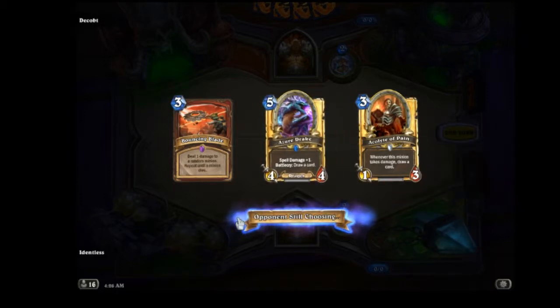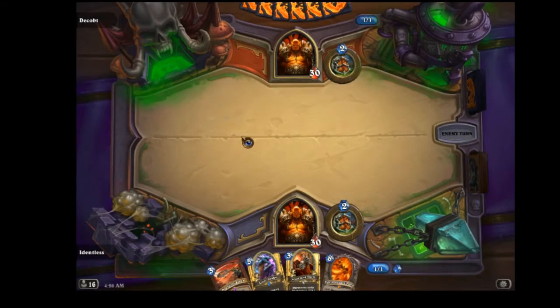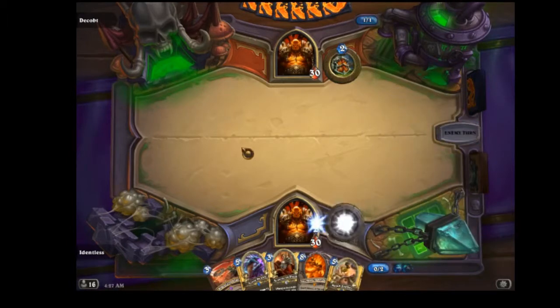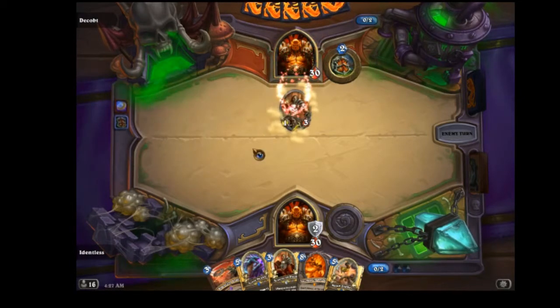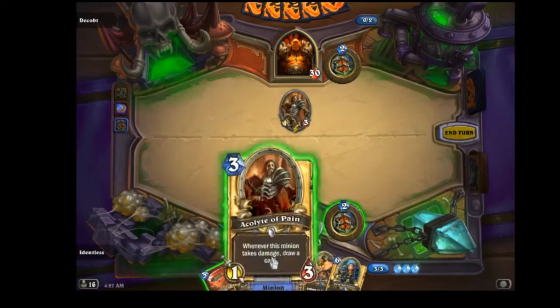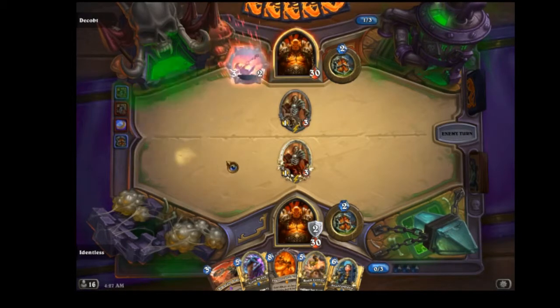I play Bouncing Blade and Azure Drake — kind of weird. Instead of using Shield Block, I use Azure Drake just for the board damage if I can. It still dies to Death's Bite, but I drew a card and took some armor off. Shield Maiden covers the Shield Block role, so I don't need Shield Block — it's too passive. I do play the Bomb Lobber people suggest, but I don't play Armorsmith and I don't have Cruel Taskmasters either.